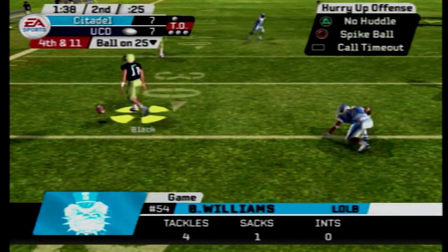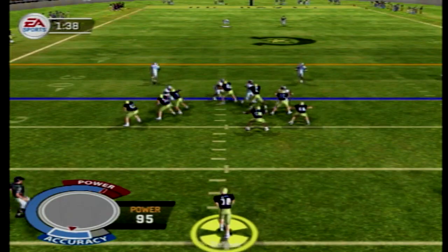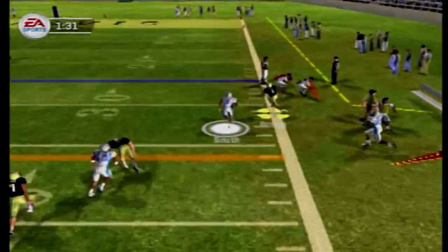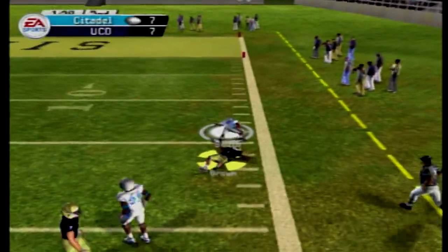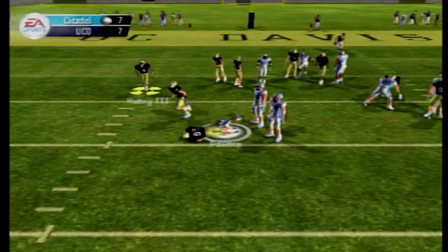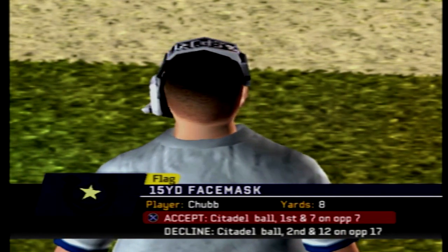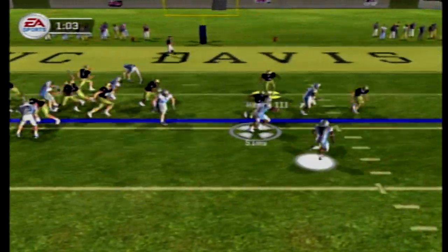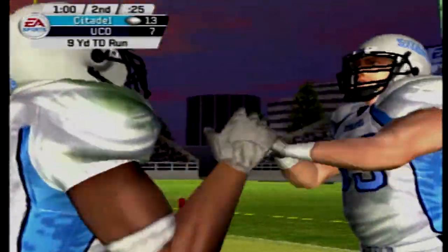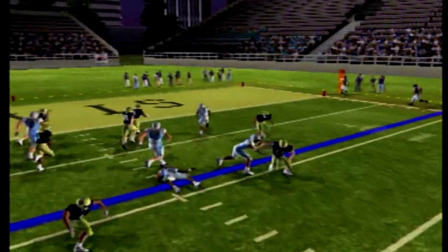They punt it deep towards the right sideline and it's returned by Smith. Jaquan Brown can't get him — he chases him down at the 15-yard line. Great return, and the Bulldogs are immediately in the red zone. There's a personal foul face mask on Caleb Chubb — definitely one way to bring him down. Sims pitches out to Powers, Trey Henry III misses — not sure what he was doing on that play. There's a 9-yard touchdown run, and the Citadel is now on top of the UC Davis Aggies 14-7.